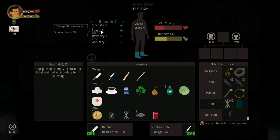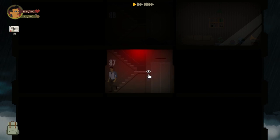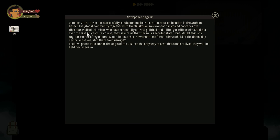Let's put a little more strength in — putting the last two points there. I feel like the speed stat is so low that I'm not even really worried about it. What's this? A newspaper page from October 2015: Tyran has successfully conducted nuclear tests at a secured location in the Arabian desert — I think that's Tehran. The global community together with the Salakian government has voiced concern over Tyrian radical Islamists who have repeatedly started political and military conflicts over the last 40 years. They assure us Tyran is a secular state, but now that these fanatics have a Doomsday Device, what will stop them from using it? Peace talks under the aegis of the UN are the only way to save thousands of lives.